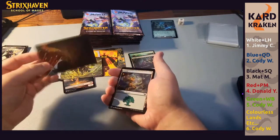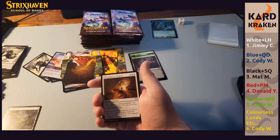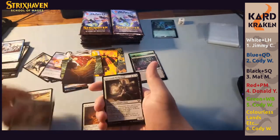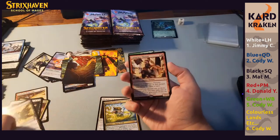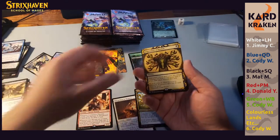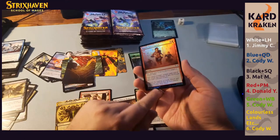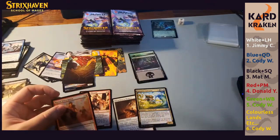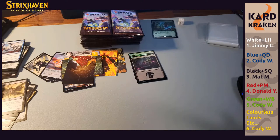This is a Stone Rain — very nice. We have Reduce to Memory, Lorehold Pledge Mage, Combat Professor, Owlin Shieldmage, Arrogant Poet, Quandrix Cultivator, Conspiracy Theorist. Underneath him is a rare — Inquisition of Kozilek. Black is doing awesome. I've seen them whiff on some boxes, not this time around. We have a Mascot Interception as our foil — it's a story spotlight. And we have a Felwar Stone. Black and red — some interesting packs.